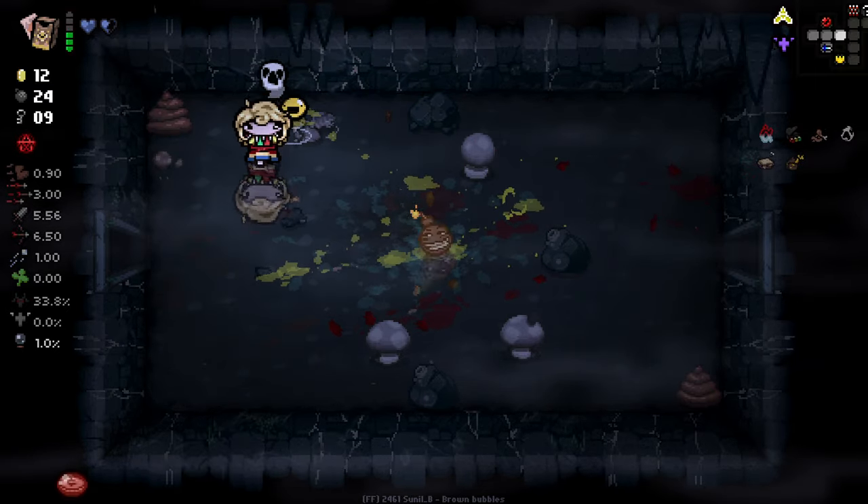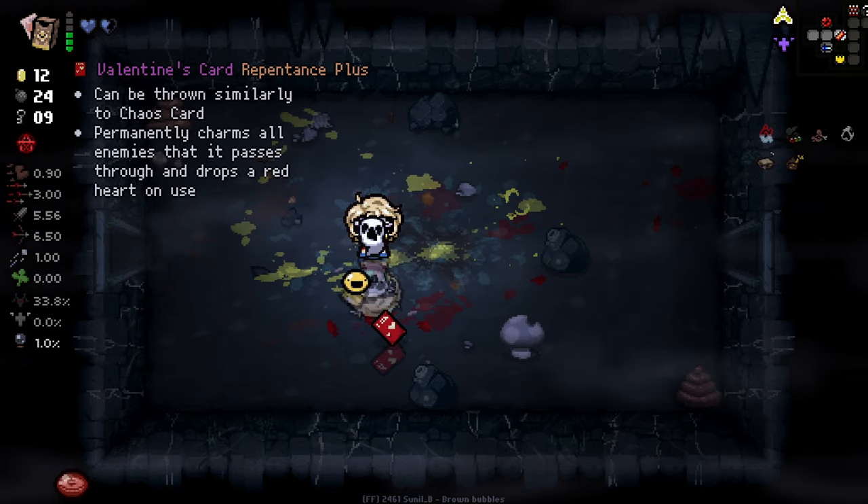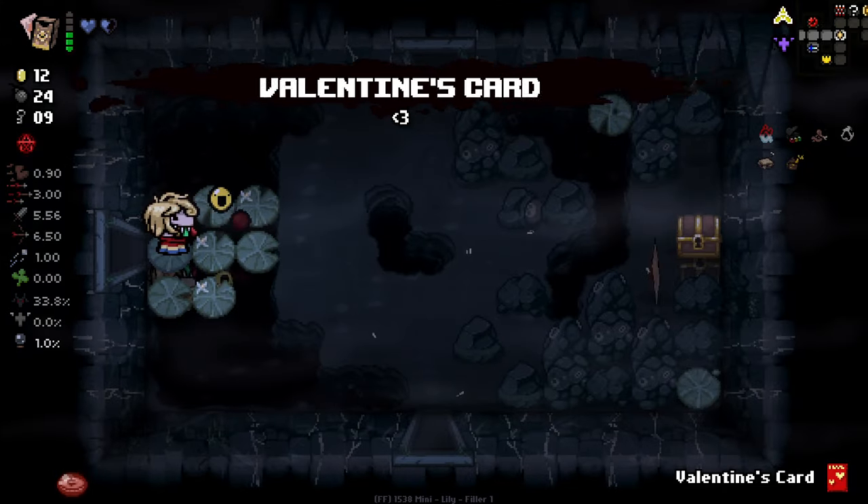Chaos card - permanently charms all items, passes through and drops red hearts on use. Interesting, I've not seen that before. Probably worth doing this. The chariot card - 25% damage multiplier. Every new floor, 50% chance to gain a broken heart.